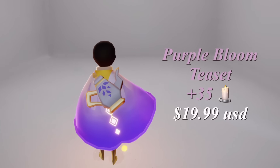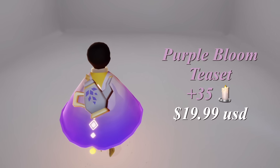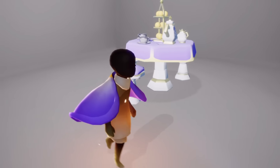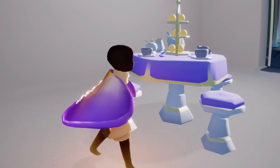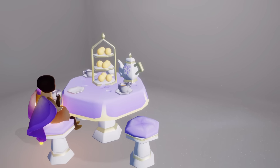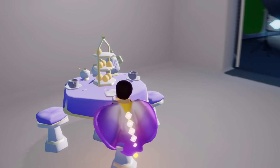For the paid wisteria item we have the Purple Bloom Tea Set, which comes bundled with 35 regular candles — this is $19.99 USD. The teapot on your back is just precious; I love the little wisteria petal pattern on it. I love the yellow all around it and the gradient — the teacups and everything are really intricate on this one. You have a unique animation where you're sipping tea, and you can have some snacks in the middle. This again is a three-person chat table so it might be a better deal if you're looking to talk with more people.